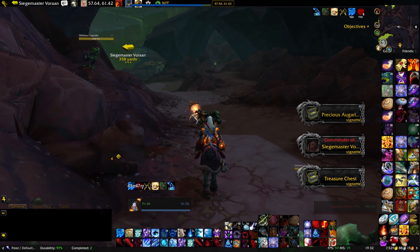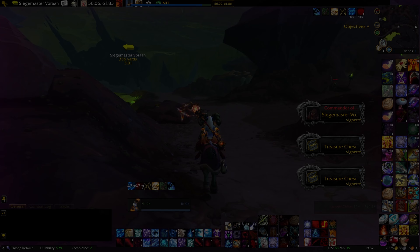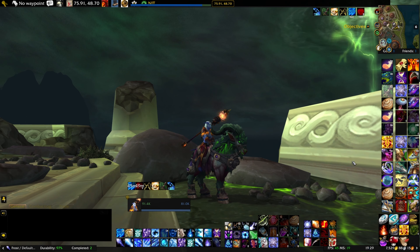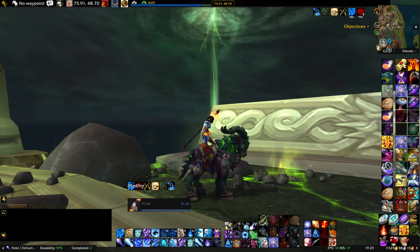Hey guys and welcome back to another one of my videos. Today I'm going to show you how to add another mount to your collection. This bad boy is the Bleakhoof Ruin Strider. You can obtain it by revisiting Legion content.